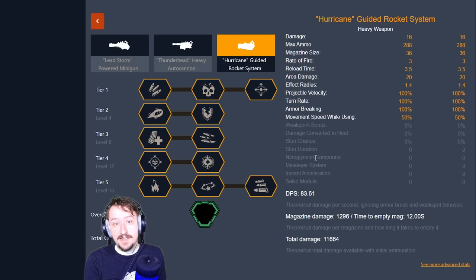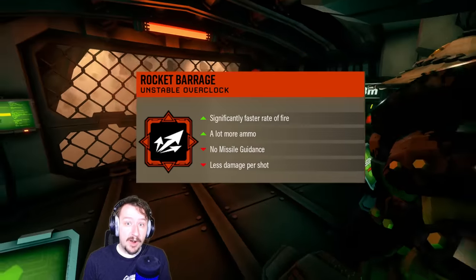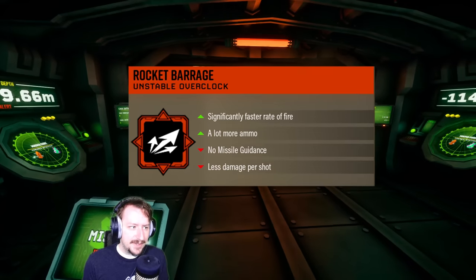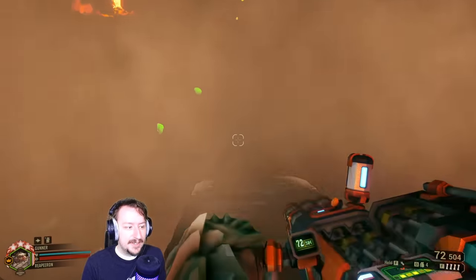Karl.gg is a build website where you can make your own builds, check out other people's builds, and see all of the stats. That way you get an idea of what these builds could potentially look like. Our very first build is using the Hurricane Guided Rocket System, and we are going to be taking Rocket Barrage, a brand new overclock for the Hurricane. This replaced Manual Guidance Cutoff with a very fun overclock.